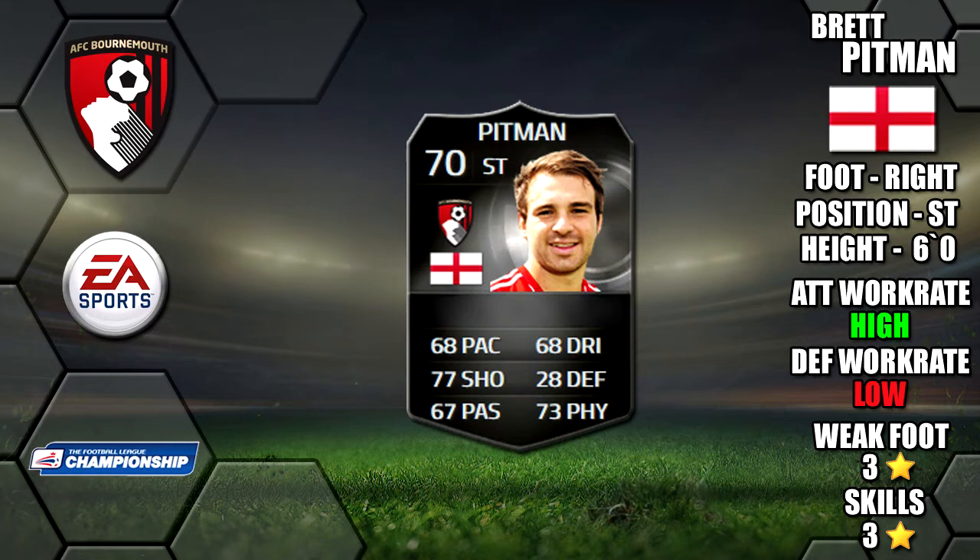Alright lads, today we're reviewing Silver Inform Brett Pittman, who plays for Bournemouth in the Football League Championship. He's six foot tall, right footed, has high/low work rates, a three star weak foot and three star skills.